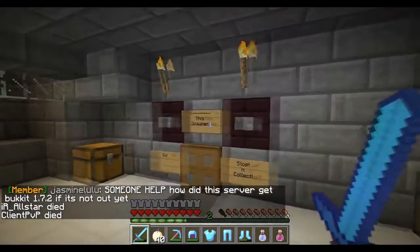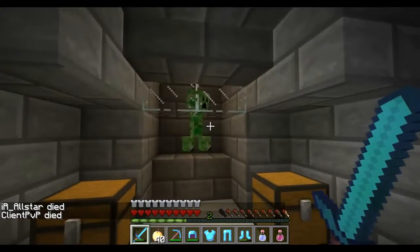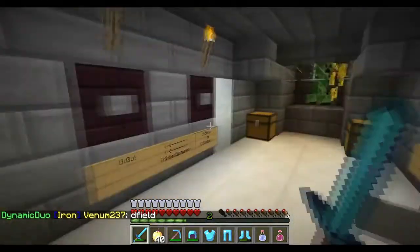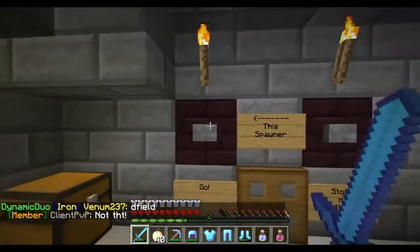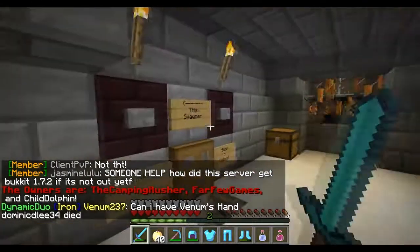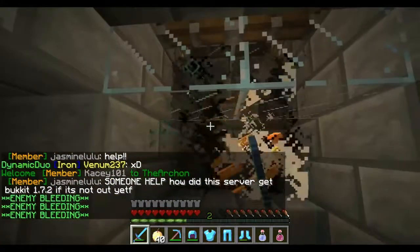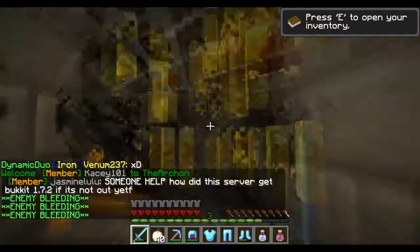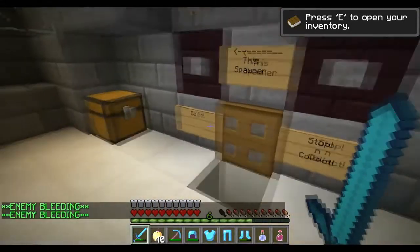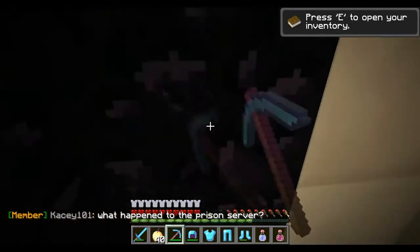This is our infamous quadruple blaze spawner room. There's a creeper in there, but in each one of these there are two blaze spawners. They work simply - you grind them down to one hit and you can loot with Looting 3 if you want. This was my primary source of income when I first started on the server - this was the very first thing me and my brother built. We just farmed blaze rods and made our money from there.